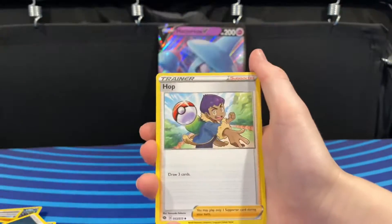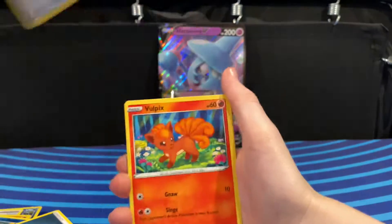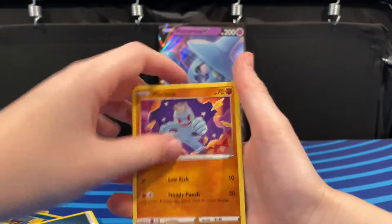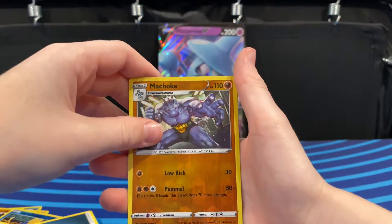Dark Energy, Airbook, Hop, Rotom Phone, Vulpix, Potion, Full Heal, Rollie Collie, Machop, Machoke, and Marnie.